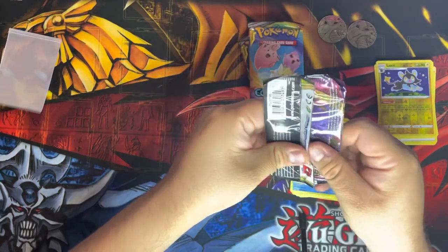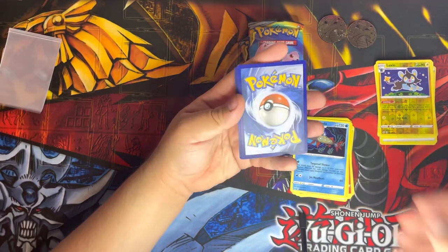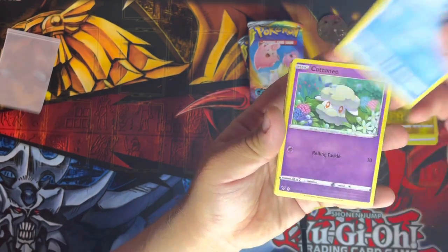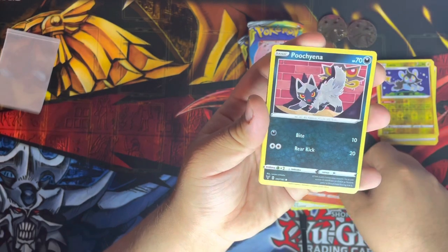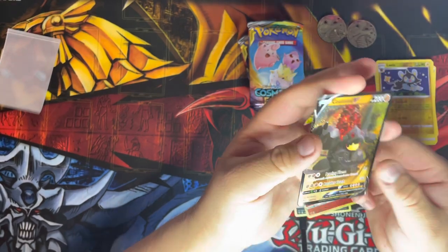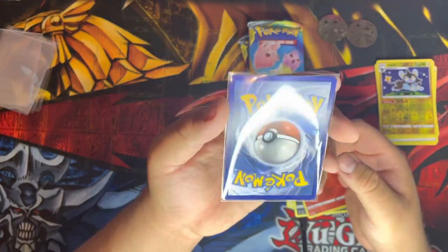The white tin is the one with the best pulls so far. One, two, three, four. Any energy card, Naslev, Nessa, Cramorant, Cottonee, Joltik, Chatot, Charmander, Pachirisu, a reverse holo Malamar — and for the rare... oh wow, for the rare we got a Coalossal V full art from Vivid Voltage! So far the main hits have been coming out of the white Pokémon tin — two hits so far, that's not bad!